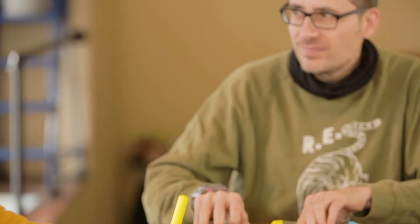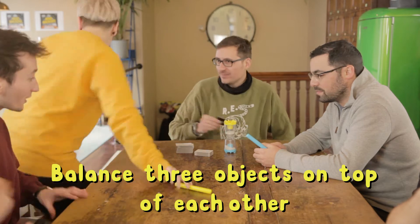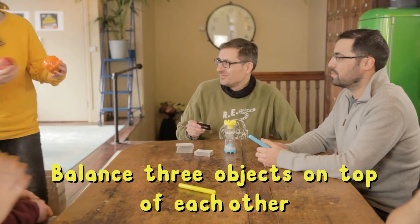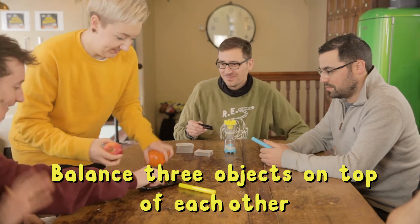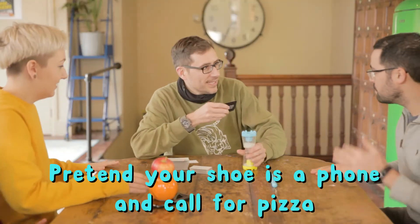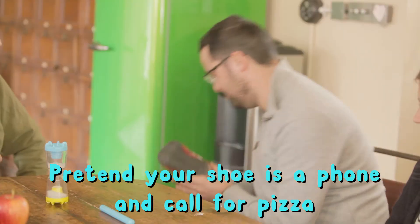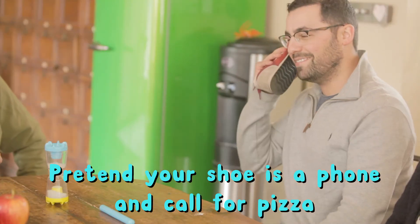Now it's 20 seconds show time. The judge flips the timer over and reads out a challenge to the yellow team. They must complete the challenge before the sand in their half runs out. When they're done, the judge flips the timer upside down and reads a new challenge to the blue team. If they make it, the next player in the yellow team is up. Quickly pass them the baton and a new challenge is read out.